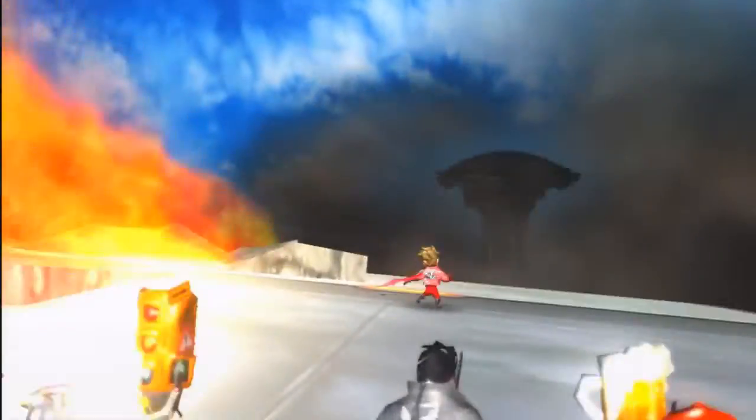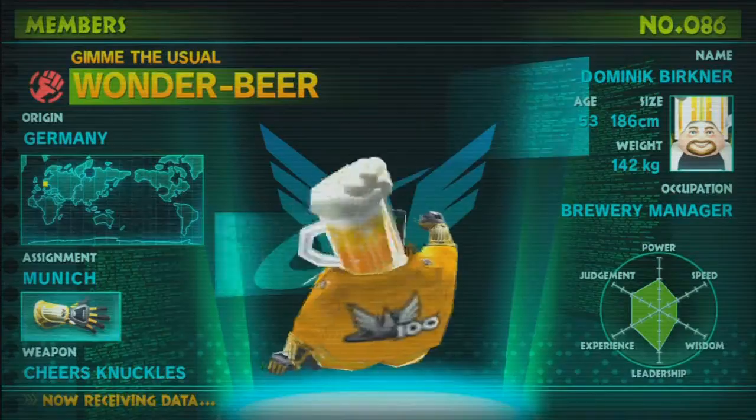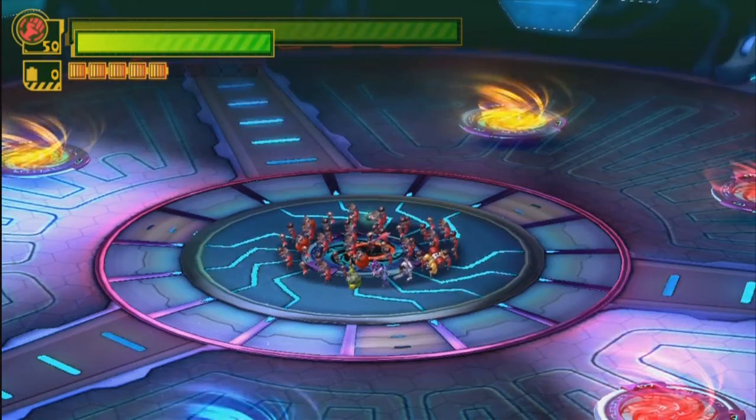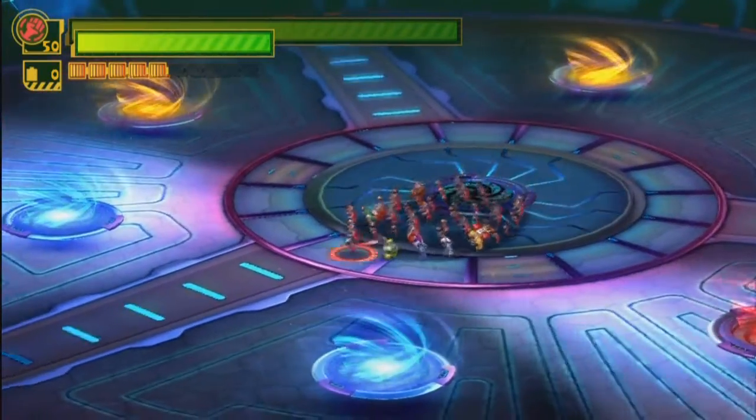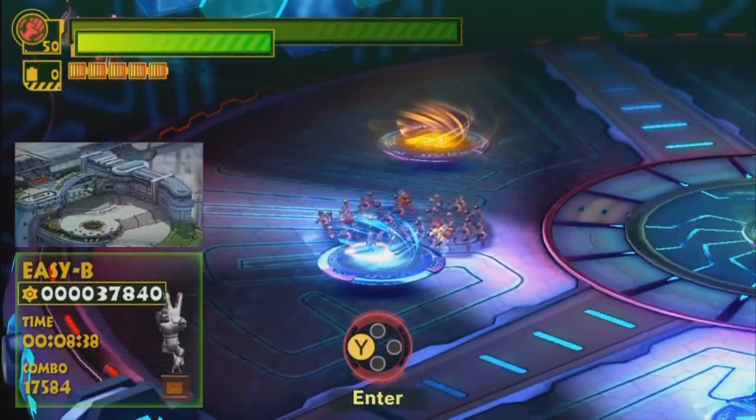If you're worried that The Wonderful 101 is going to be a short game, well that isn't necessarily the case. It felt like the game was pretty lengthy — you'll probably clock over 10 hours to complete it, and there's still plenty to do afterwards. You can go back to past missions to try for better medals, find all the Wonderful Ones tucked away in each stage, play again on a higher difficulty, or tackle the Wonderful Missions, which are a handful of special extra missions on the side.